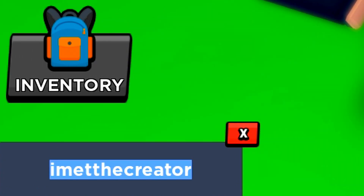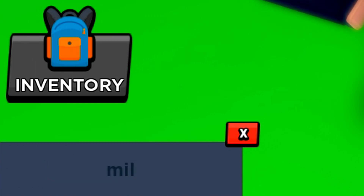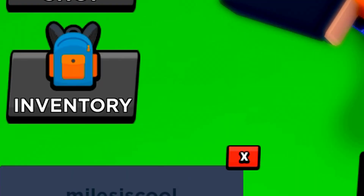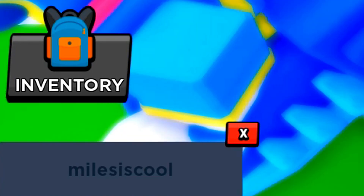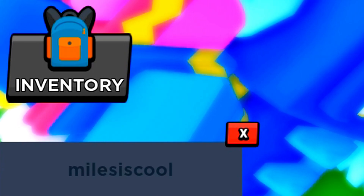Before I end the video, I've got one more code to show you — this is going to be the last one. Hopefully you guys are enjoying the new codes because they are very overpowered. Make sure you redeem: '3 Money,' '3 Coins,' and '3 Gems.' Those are three secret codes you guys can redeem.